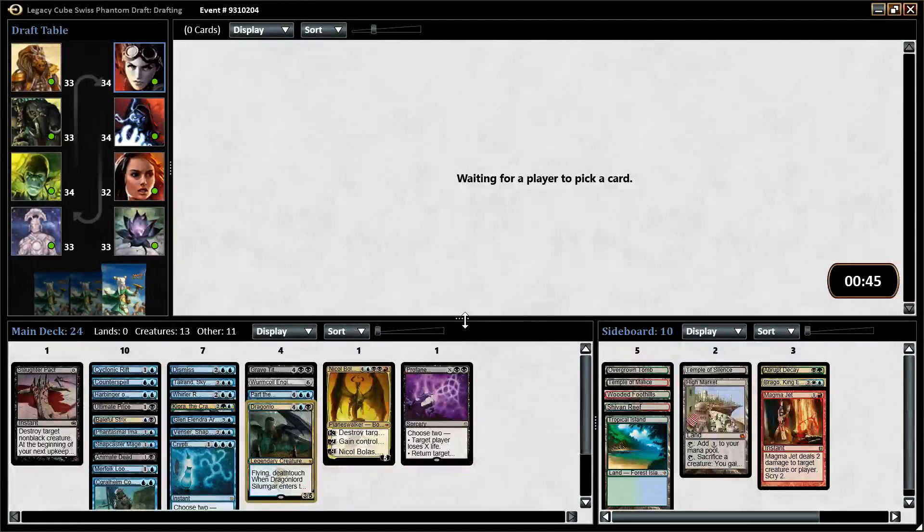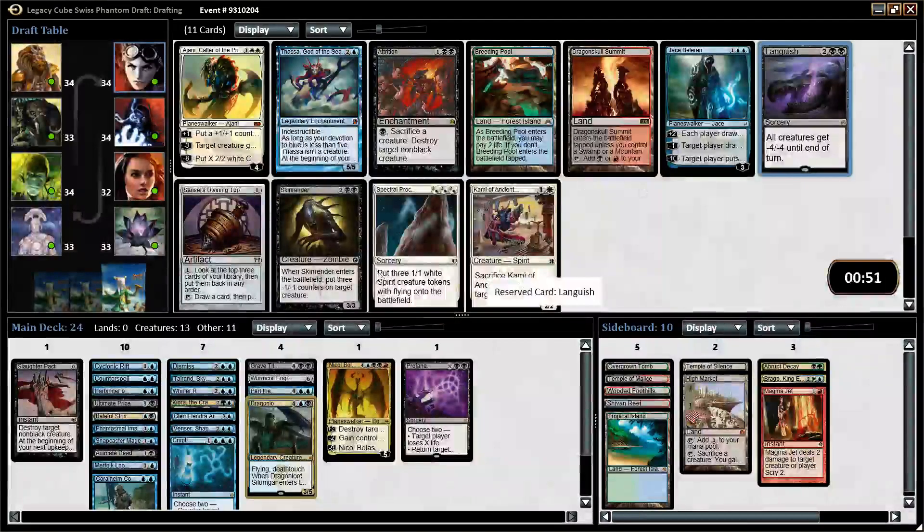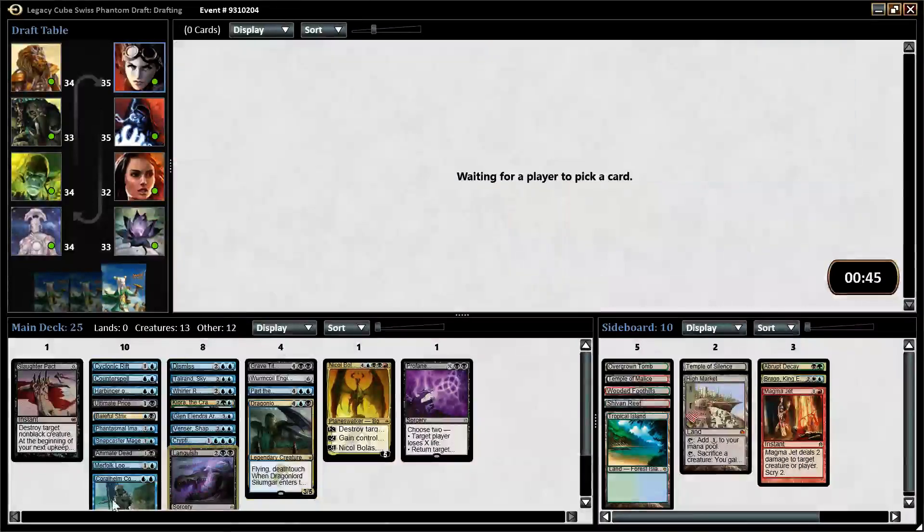We have cuts to make — I'm excited. I didn't think we would have cuts to make. Languish? Languish?! Man, this is sweet. We get to take Languish here? Get in! Yeah, we're going to have some cuts to make here — deck is good.